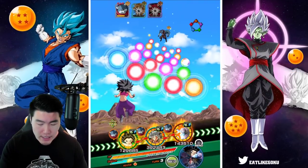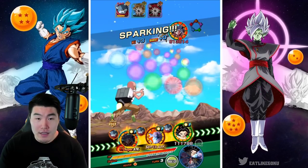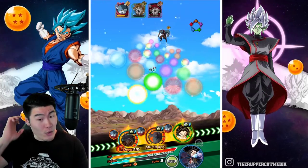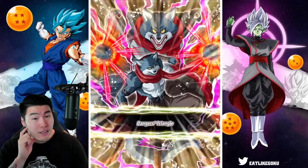So yeah, we're kind of chilling. Now, Hit should kill him. So after this, we only have Bergamo to worry about. There we go. I think I'm going to let UI Goku do the honors. Can we get an 18k super? We can't get an 18k Super - so that's going to be a bit of an issue. Getting that 18k Super for Master Roshi is going to be tough.